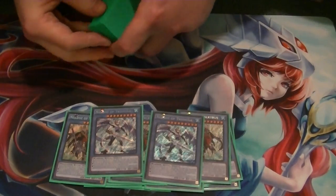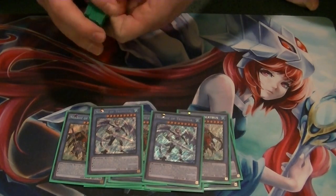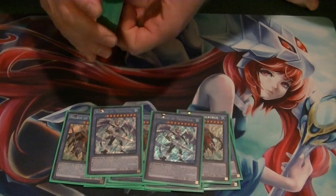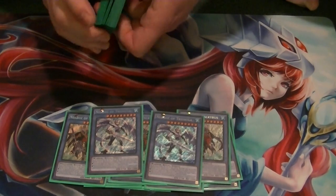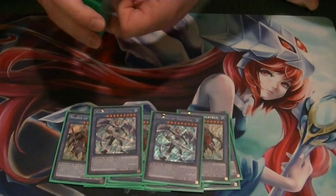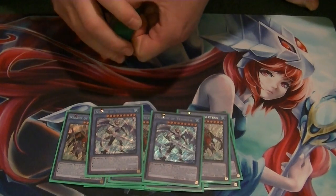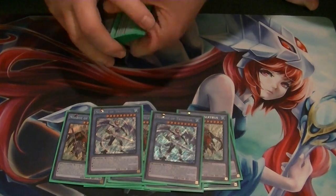2 Trish. When this card is summoned, banish one card from hand, field, and grave — you have to have one card in all 3 spots in order to activate its effect. If there's no cards in hand, field, or graveyard, you can't use it. Or you can discard this card and your Necroz cards cannot be targeted that turn.